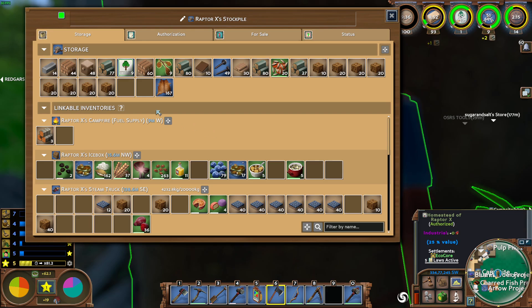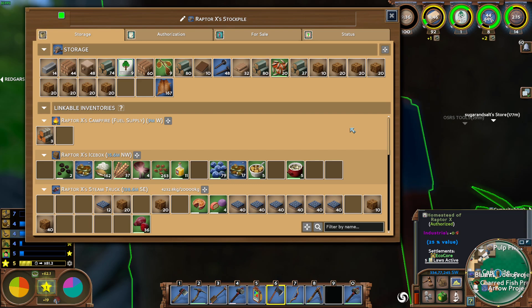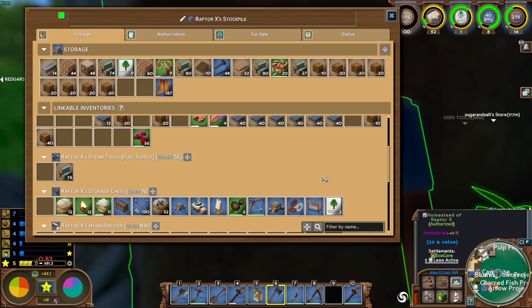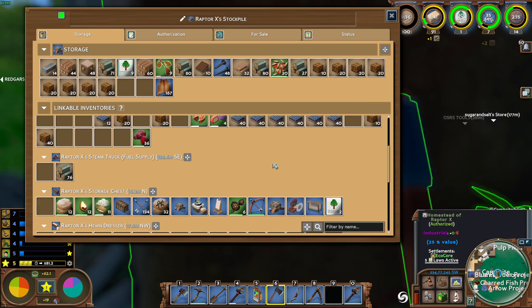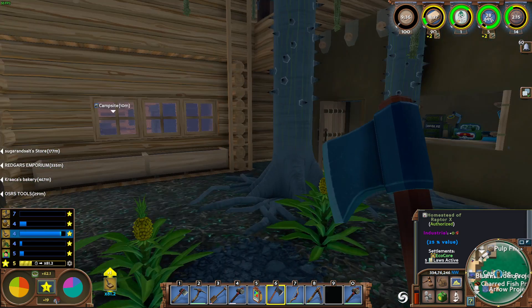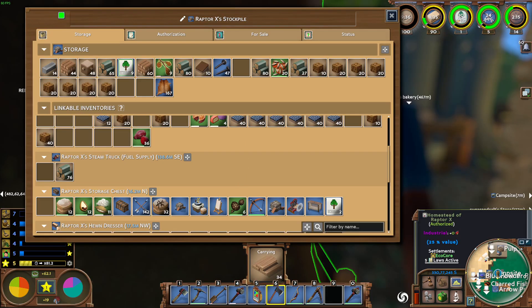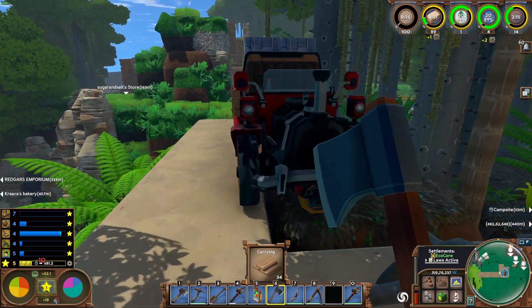That should provide all of the wood that we need. Dendrology Research Paper Advanced - we can sell those. We've got some left over still, and the basic ones we can sell those as well. Let's go ahead and check and see how we're doing on the lumber here - we've got 34. Let's go ahead and take this back to the research here and get that one knocked out.